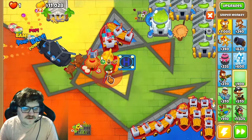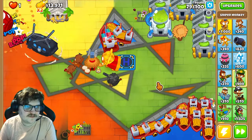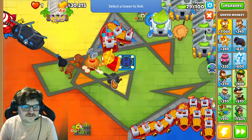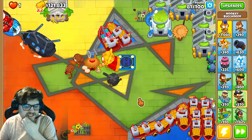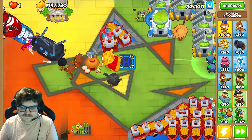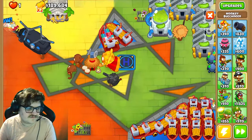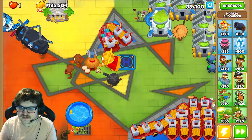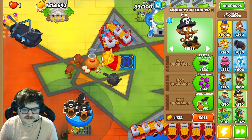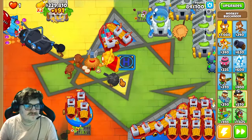You can get a Sniper in here as well and upgrade the middle path on this side. Let's buy two Tech Bots and place them right here — one on this one and one on this one. Now we see we have a lot of money, and we're gonna get more and more. We need to have space for everything, so let's add a few more. Now you can earn a lot of money here.